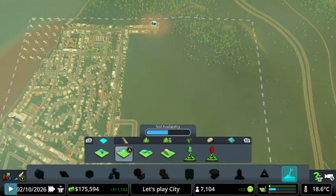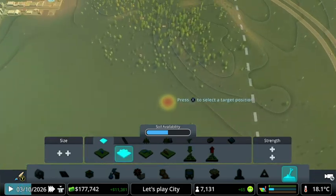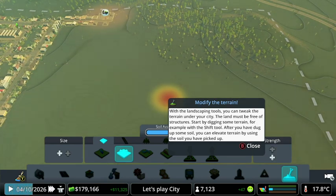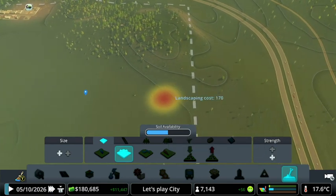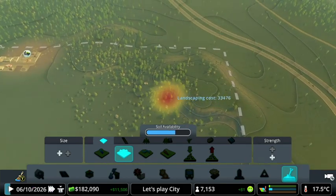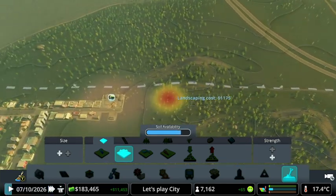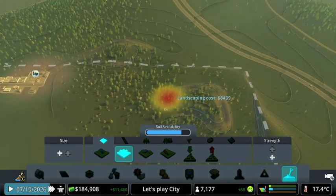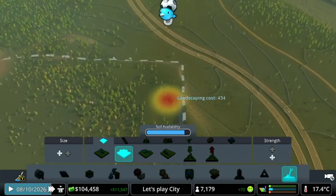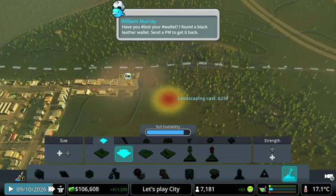I also need to make the landscape flat — I want to get rid of this hill. It's very expensive, as you can see — 30,000 just on doing that. I've got 200,000 so let's do this. There we go, perfect.